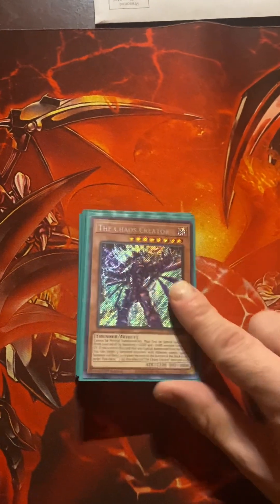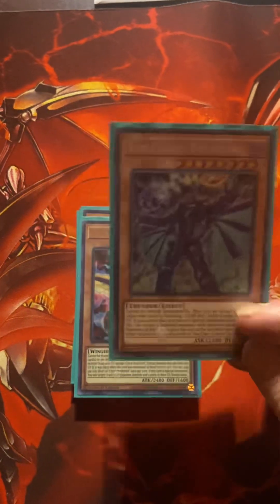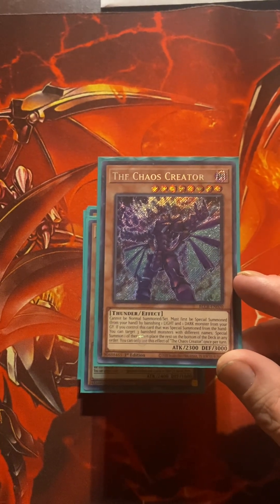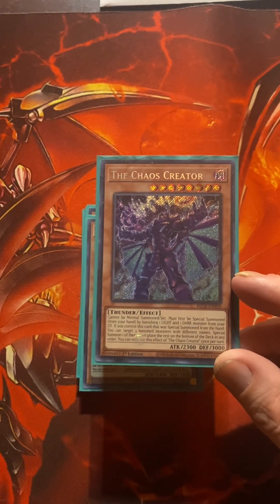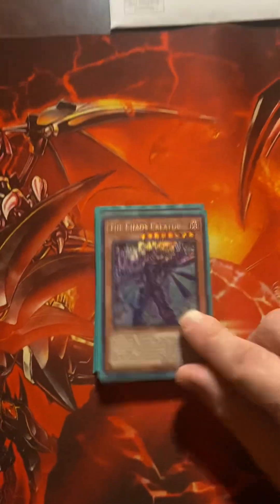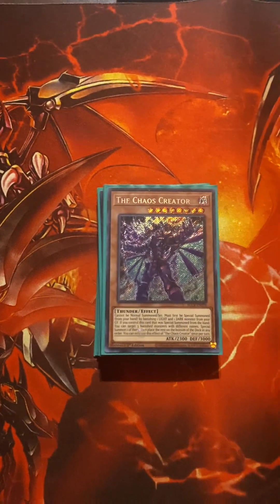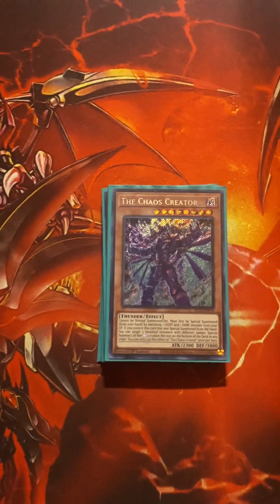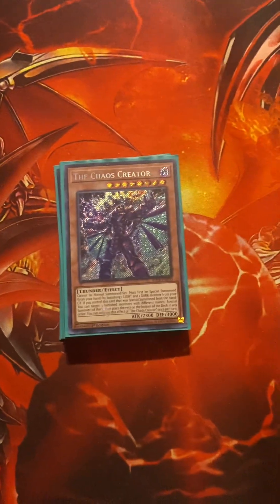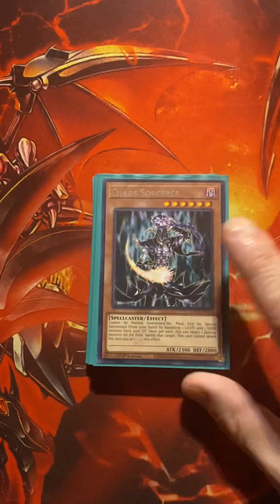The Chaos Creator — if you special summon from the hand, you can target three banished monsters with different names, special summon them, and place the rest on the bottom of your deck. Not only does it recycle, but it gets you three monsters like Oviraptor which can trigger its effect. If you have UTC it can summon one of the banished babies back, and on top of that you have Giant Rex which can summon itself back. And then the good old-fashioned Chaos Sorcerer.